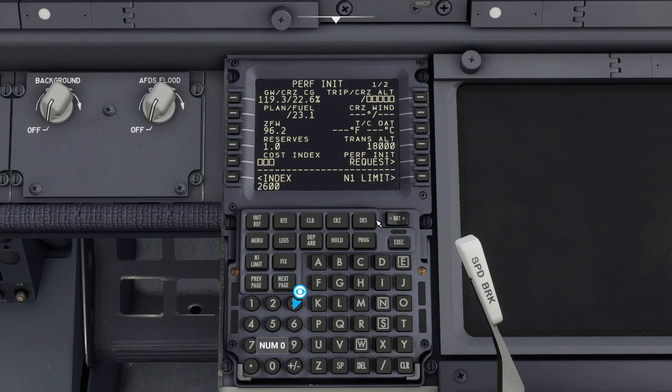We'll set cruising altitude — about 26,000 for a short flight and 37,000 on a longer one. We'll now set the cost index to 100, which will give us full power. We'll also set transition altitude: 5,000 feet in the UK and 18,000 in the US. We'll commit these changes by pressing the Exec key.